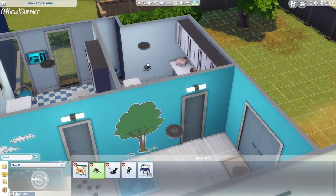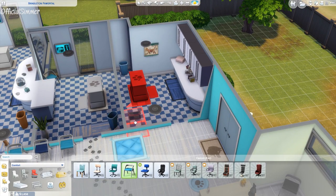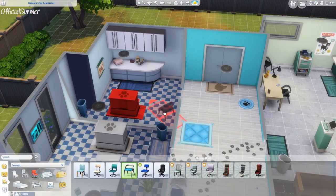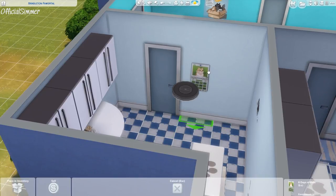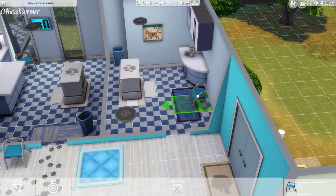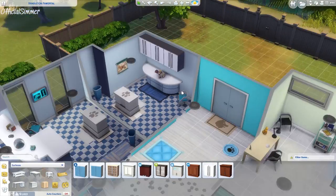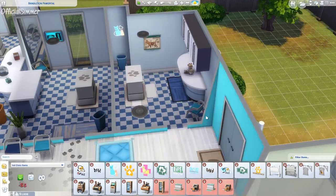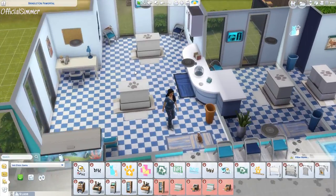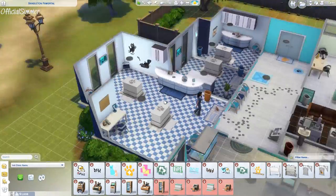Let me know if you like it — this vet clinic is on the gallery for you to download. Search the hashtag 'official simmer' and you'll find it, as that's what I use for everything now. I'm really happy with it; it just suits them. I gave every room a makeover with a white and blue theme. I love this tiled floor — it's perfect. I think it's base game, but don't quote me. It just screams hospital or something clinical but also looks modern and pretty nice. You can also use it in a bathroom and it looks super good.